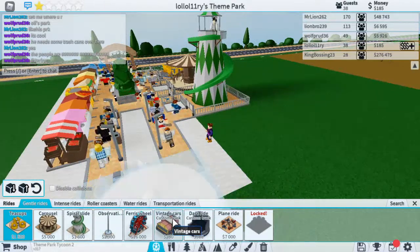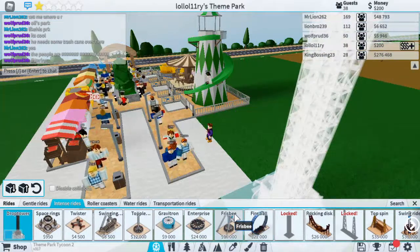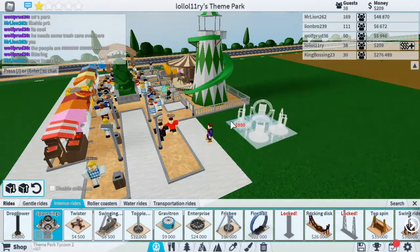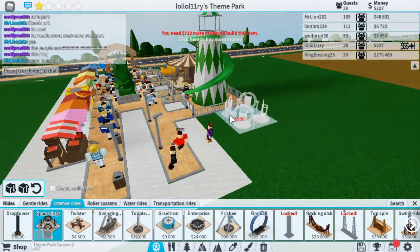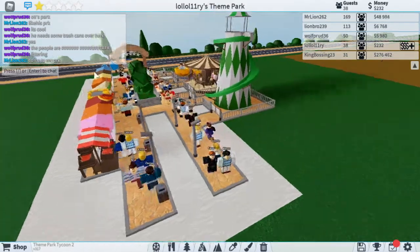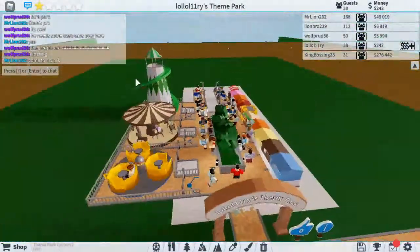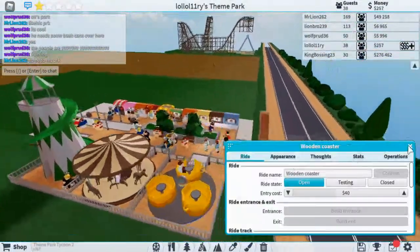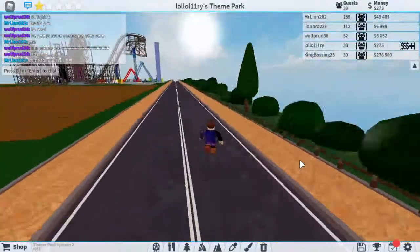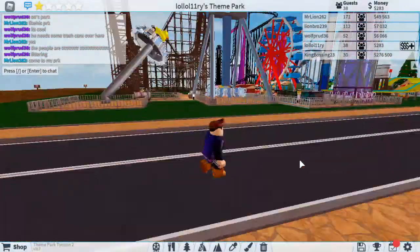The next ride we're going to get is the Space Rings — oh, looks cool! Come to my park! Look how fun that looks! No way, that looks super fun. That would be fun to go on — let's go to the park and ride there!